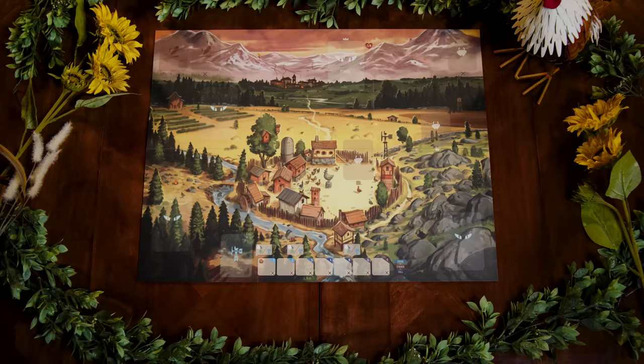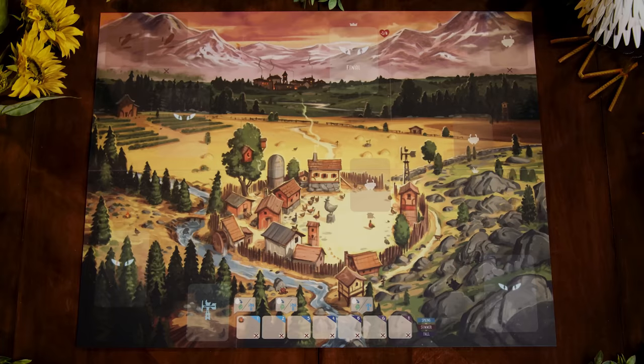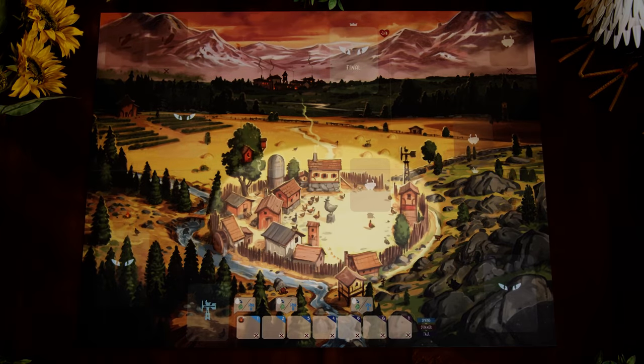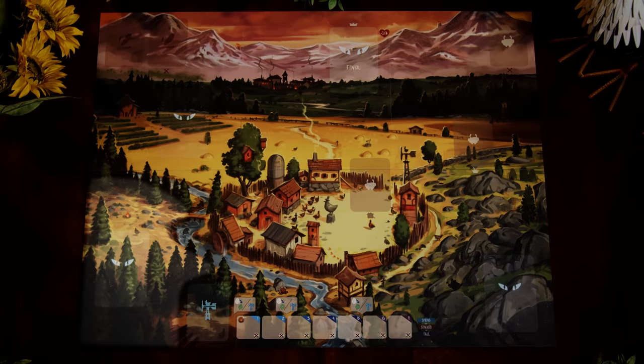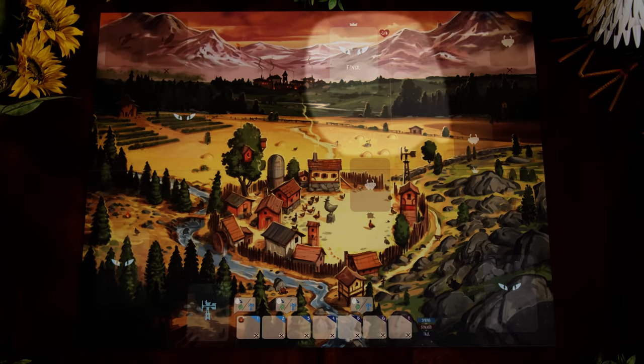To set up the game, place the game board in the center of the table. This area is the coop and is an inside area. Outside the coop are four outside areas: the grit stones, the hindered acre wood, the golden gables, and the badlands. My board is a prototype, but these areas will all be labeled in your copy.